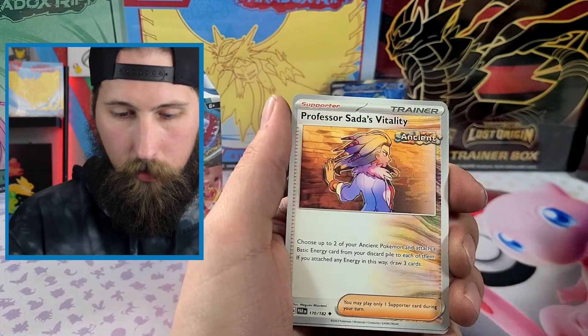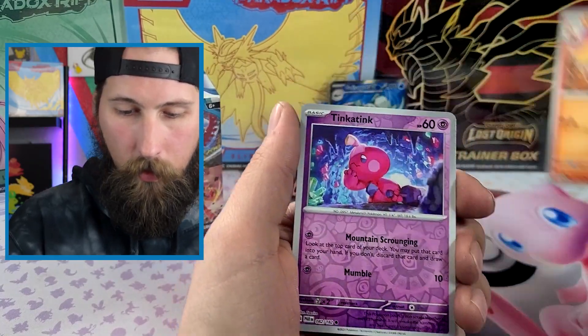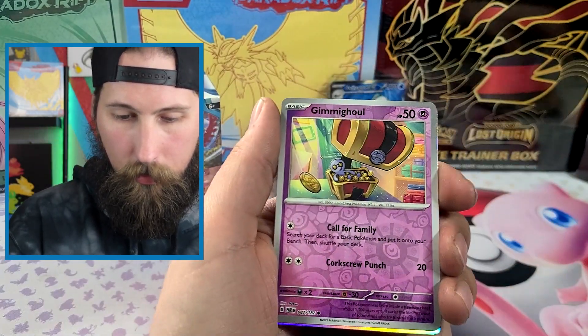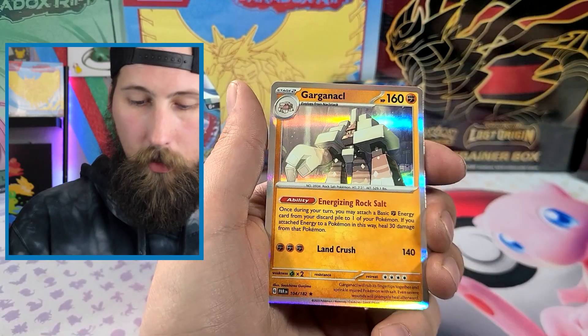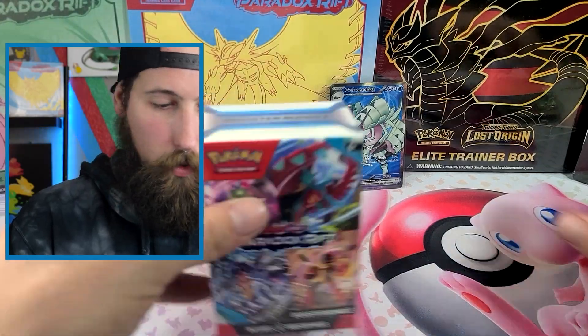Toxel, Spinda, Sada's Vitality, Minior, reverse Tinkatink, reverse Gimmighoul, and a Garganacl — unfortunate. Alright, so one decent pull out of that pack.